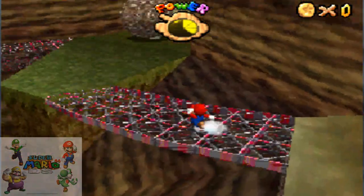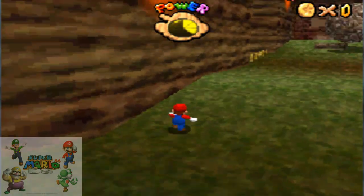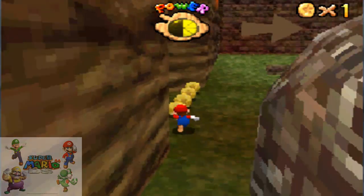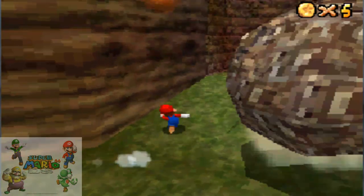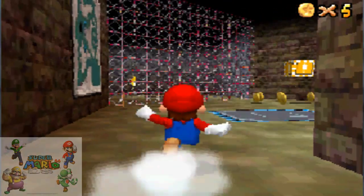They added a little bridge here so you don't need to jump to the other side. You need Roryo to bash the boulders in to get a star from there, but we haven't unlocked Roryo yet, so I'm not going to cover that until we get him.